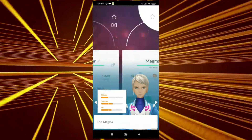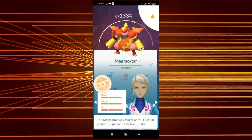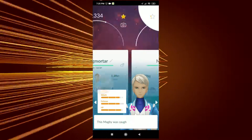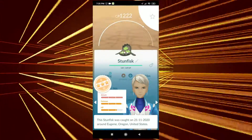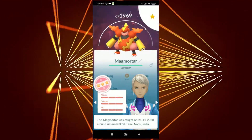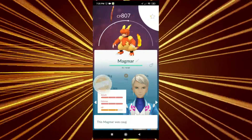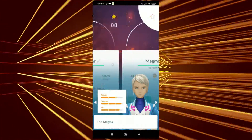Yesterday was a blast, even though Magmar wasn't as useful compared to other Community Days. That's one of the Magmortar I got from the special research. I still haven't got a shiny Magby — shiny Magby is not available. Here's the 100% IV I was talking about — I evolved it into a Magmortar, and it will have Thunder Punch as a second attack.